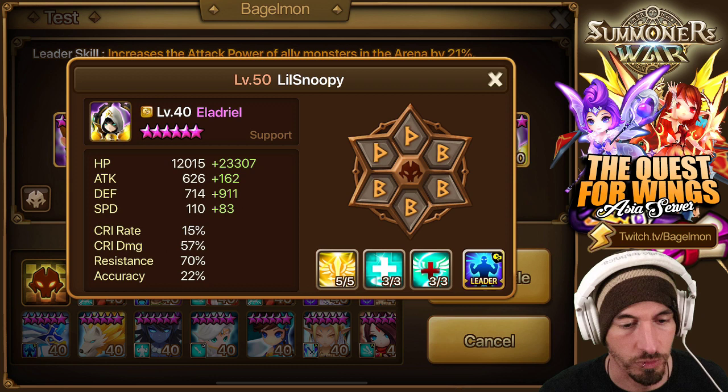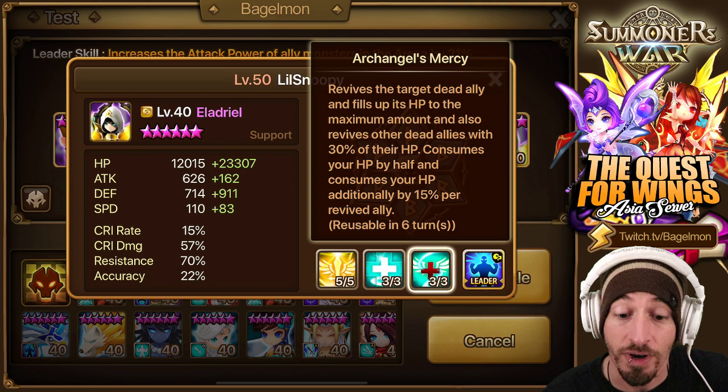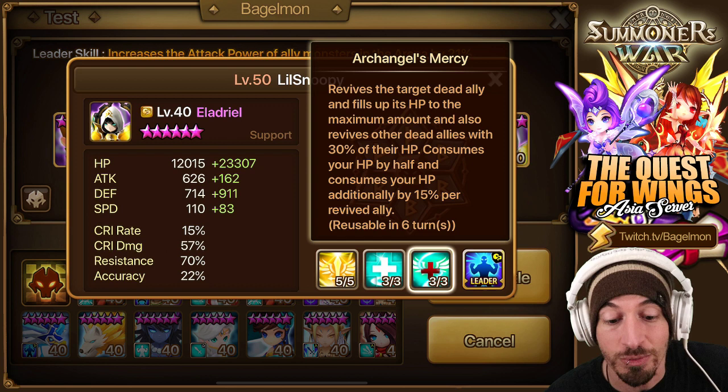This is the runes that are on him right now — again alt account, so he's not like super crazy or anything. Archangel's Mercy changed in the last balance patch: revised target — a dead ally fills up its HP to the maximum amount, and also revives other dead allies with 30% of their HP.